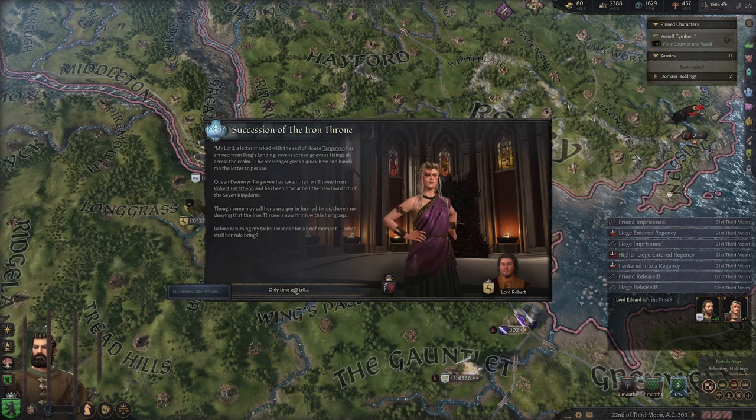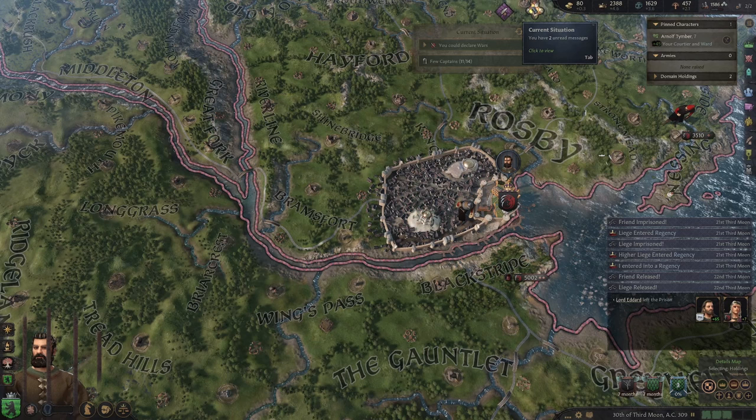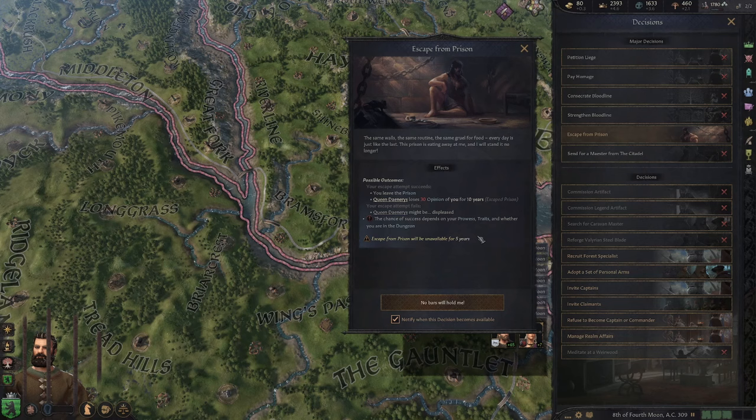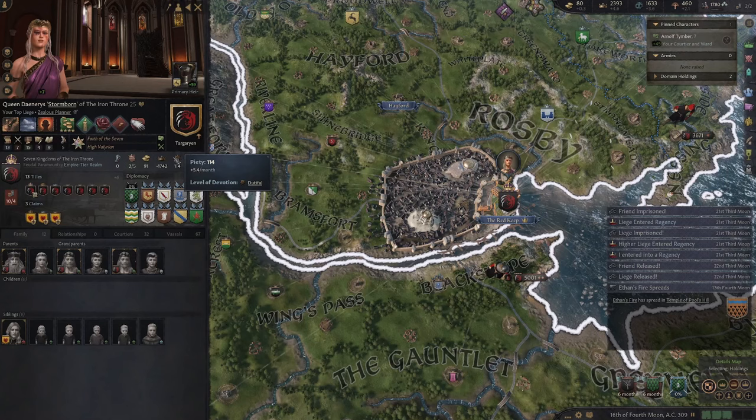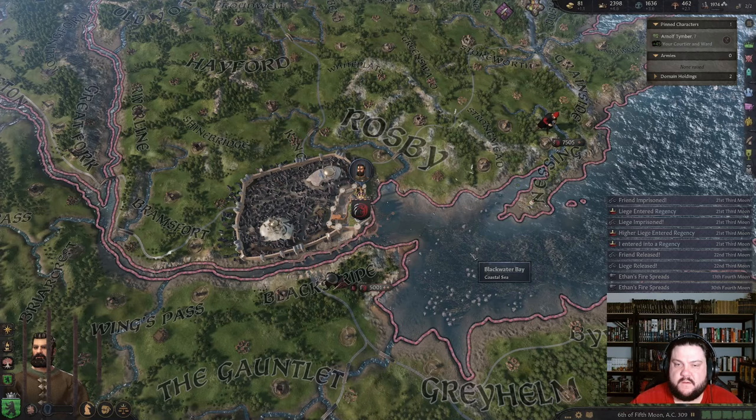How's she gonna have kids though — she's barren? What shall her rule bring? So now I think if you were playing as one of these characters and shook the throne, you get to choose what happens to all your enemies. I'm imprisoned — I could escape. What's her opinion of me already? Seven — so it's not terrible. She's just gonna let me rot in the dungeon? It seems like it.